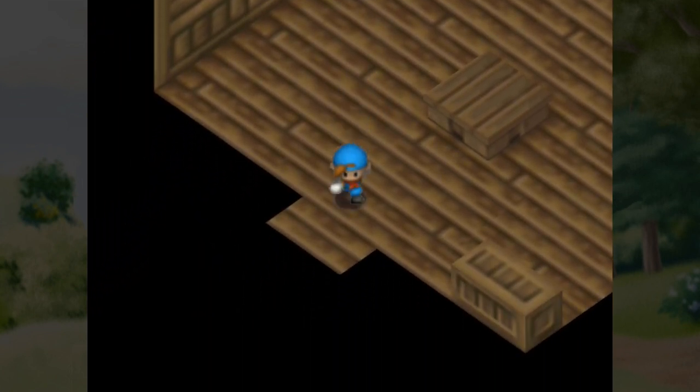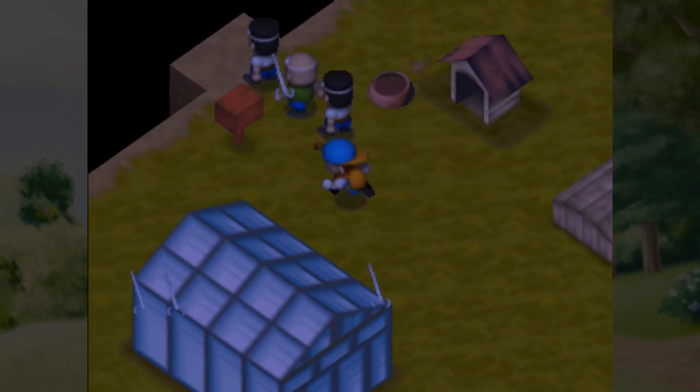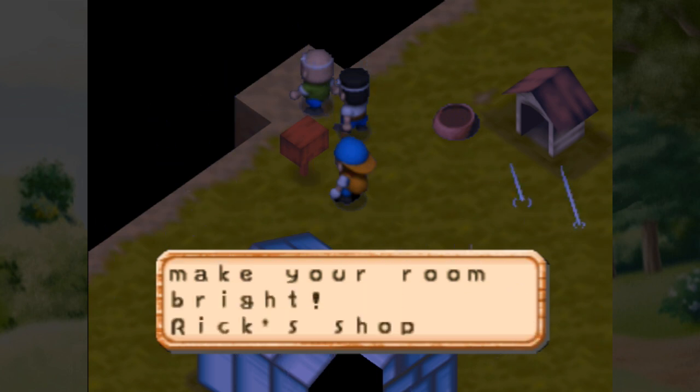So first of all, we've got a lot - this is crunch time. We know we got Karen and our greenhouse. Our greenhouse is still in! This is going to be a busy day. The moon is beautiful at the top of the mountain, or Moon Mountain. Potpourri carpets have arrived at Rick's shop. I still haven't bought his dresser yet.